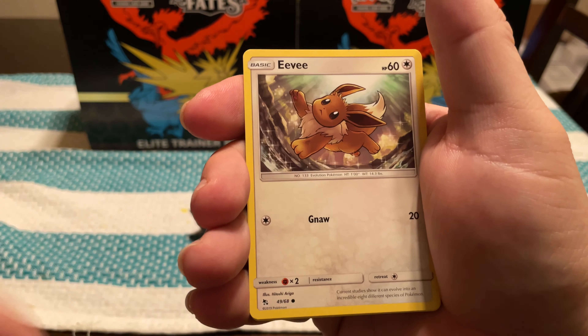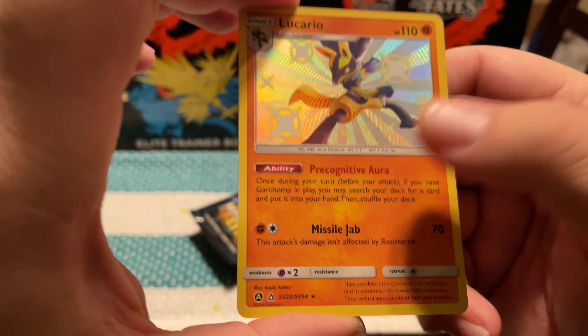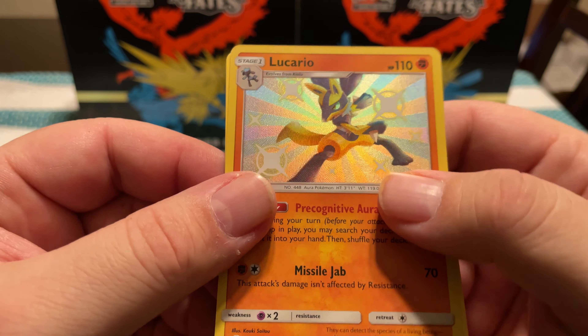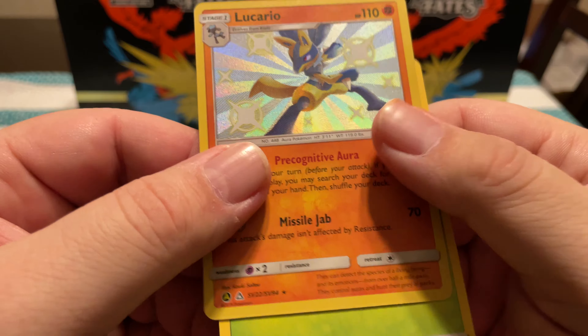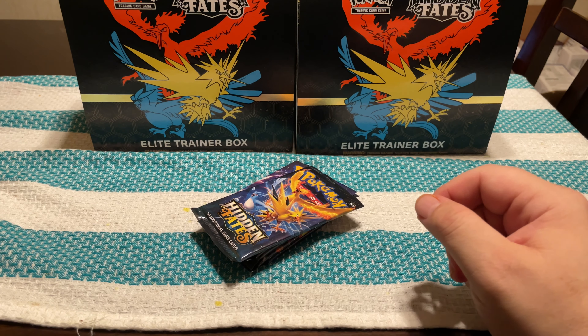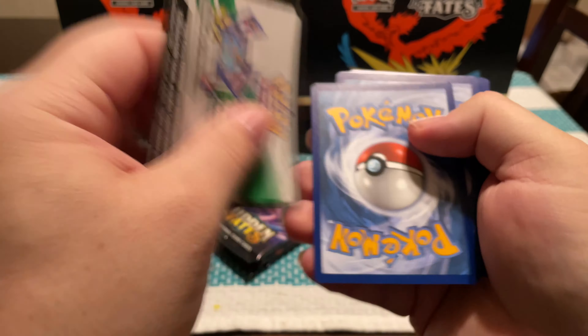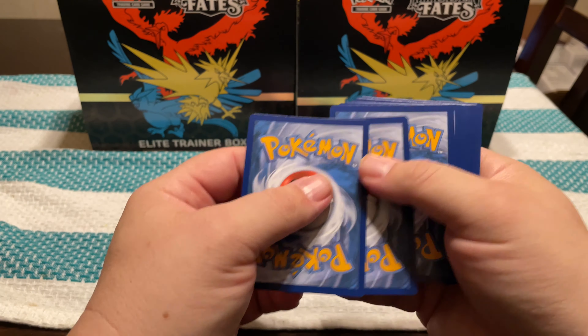There's definitely shininess in this one. Energy, Misty's Determination, Scyther, Sabrina's Suggestion, Paras, Charmander, Slowpoke, Psyduck, Clefairy, Reverse Eevee, and a Gyarados GX.